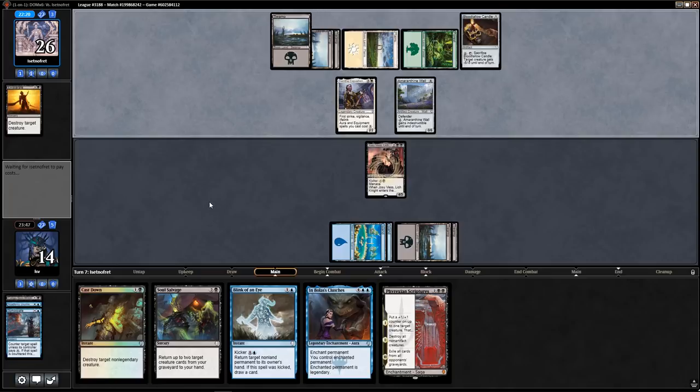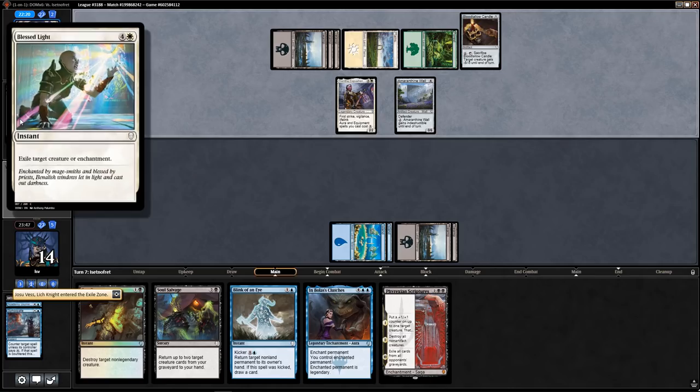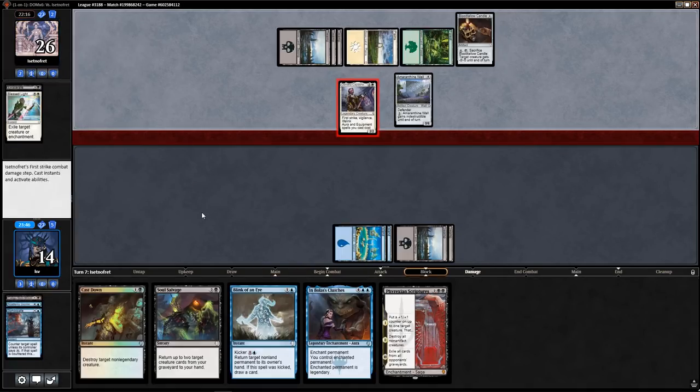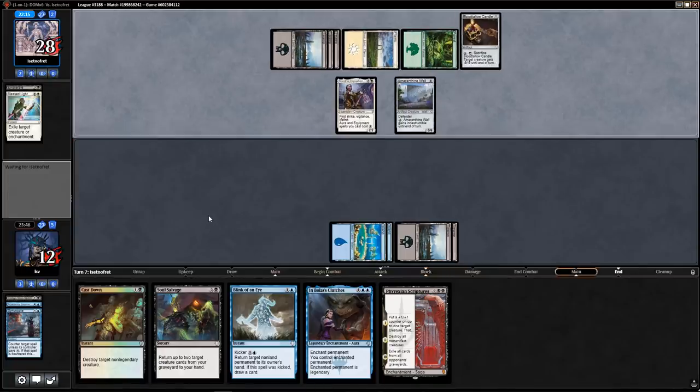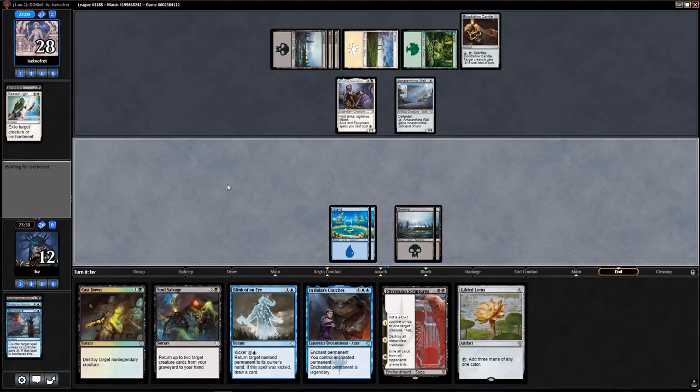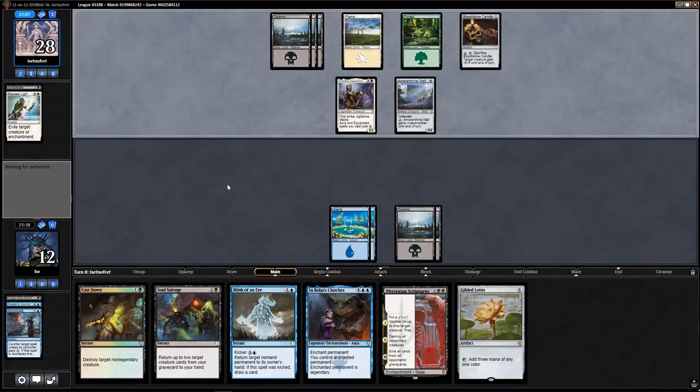Looks like I'm getting Eviserated again — they exiled it, never to return. Oh — Gilded Lotus! Gilded Lotus makes me want to just say go, because I can keep Blink of an Eye up. Then next turn land, Gilded Lotus, Soul Salvage back my two wizards. Once I get the Gilded Lotus going we're really talking.